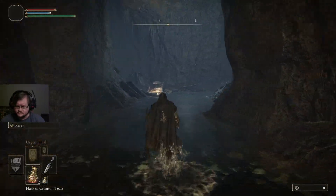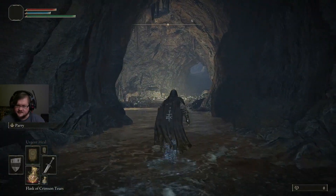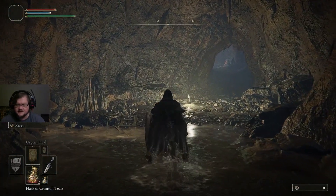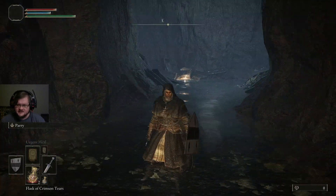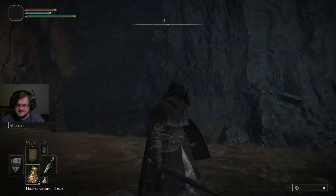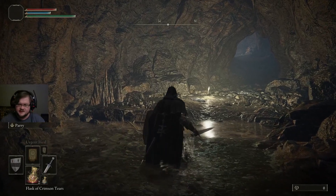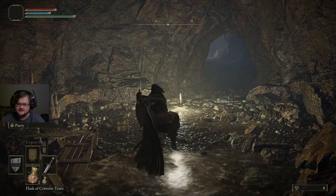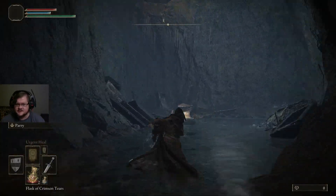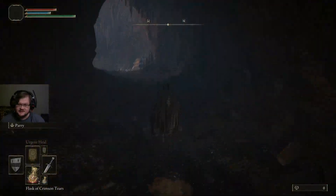There's something called poise — you'll hear it referred to as poise and you'll hear it referred to as stagger. Basically how it works is: light attacks do one times the stagger damage, heavy attacks do about two times, and charged heavy attacks do about four times the stagger damage of a light attack. This is going to be really confusing at first but you'll see it in action relatively soon.